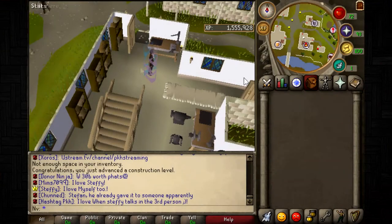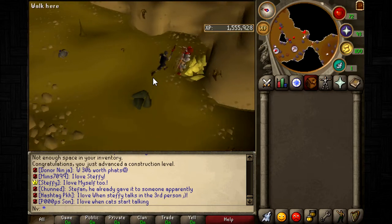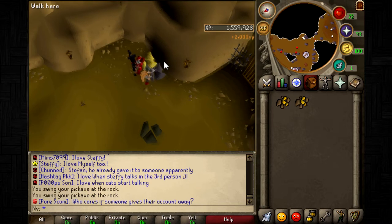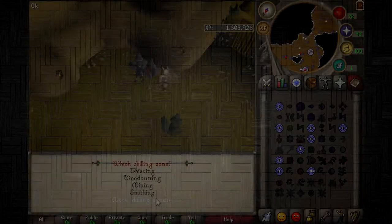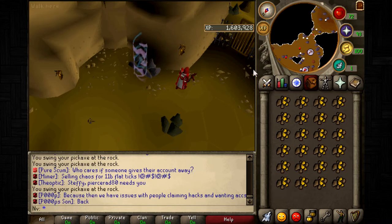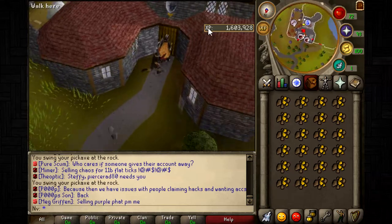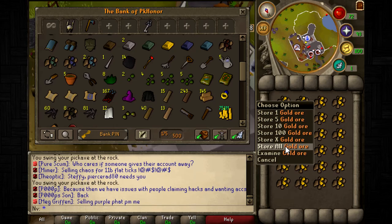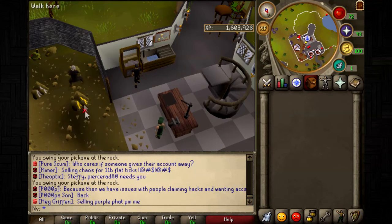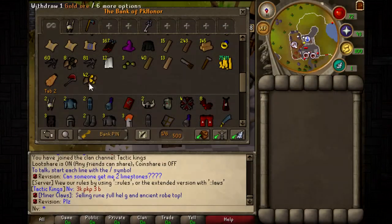Once you hit level 61 you can make gilded benches. To do this you need gold ore — you can mine it in the mining area or the crafting guild. If you have 70 crafting, which you need anyway, go to the crafting guild. There are gold veins right there and a bank nearby, so it's really efficient.